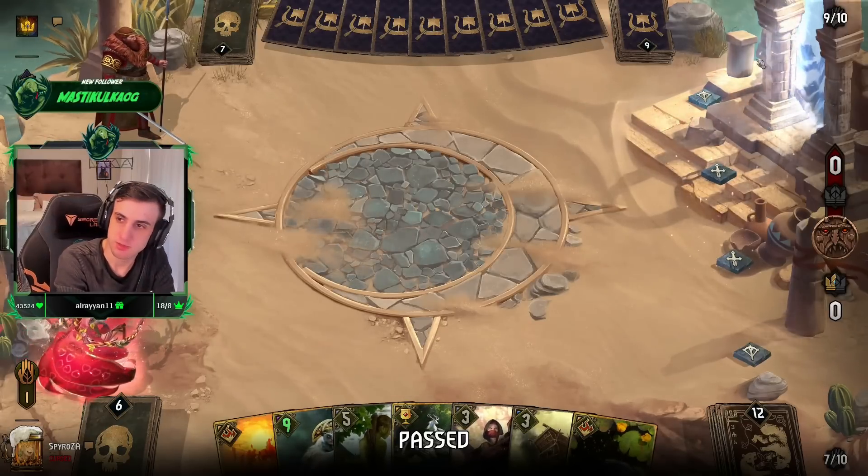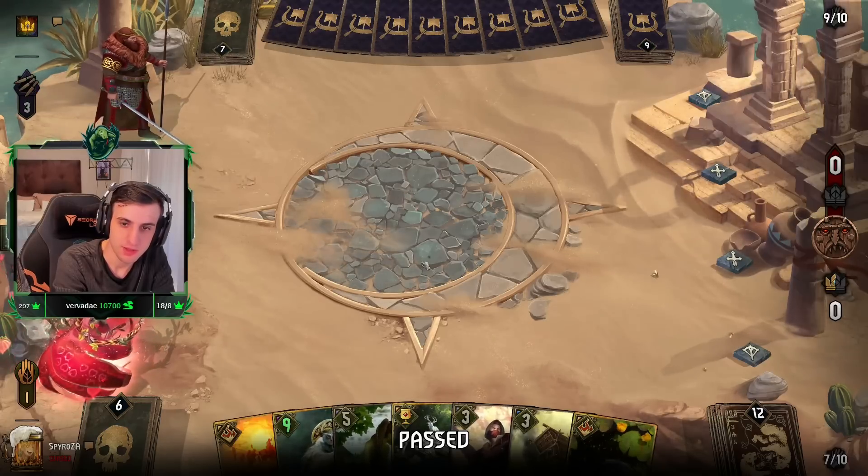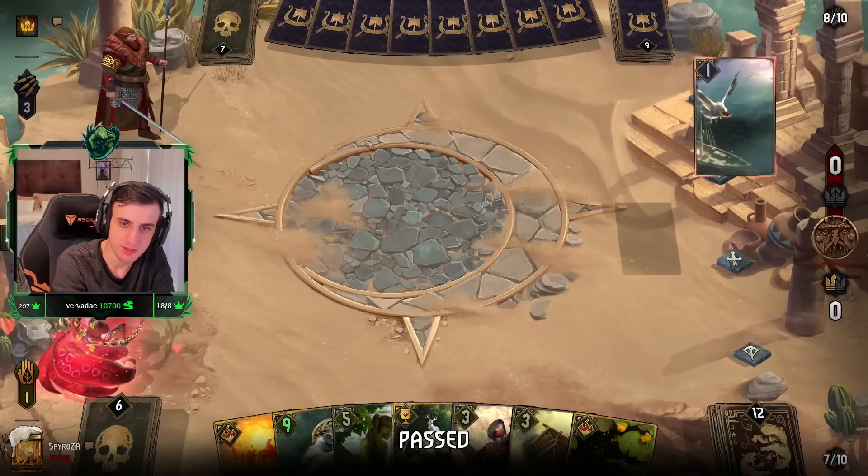What else can you click on this board besides this portal? Where's the metal? This ring?